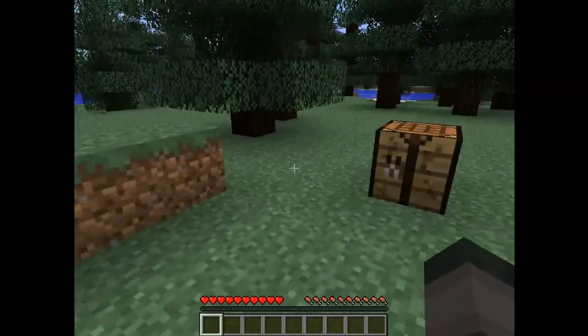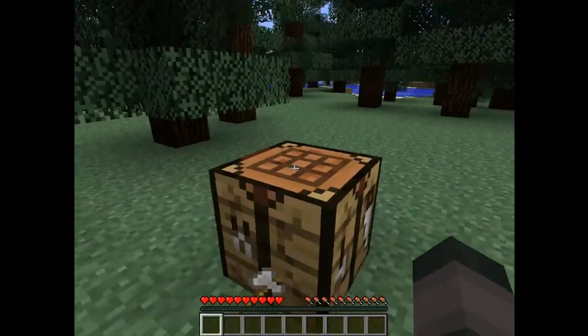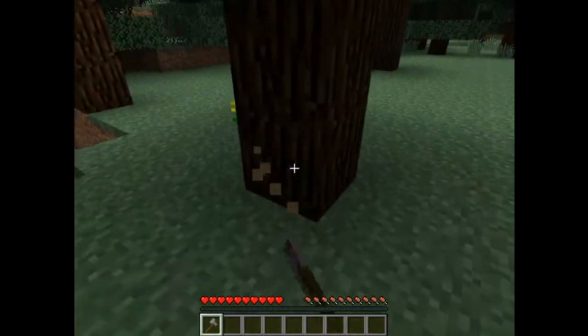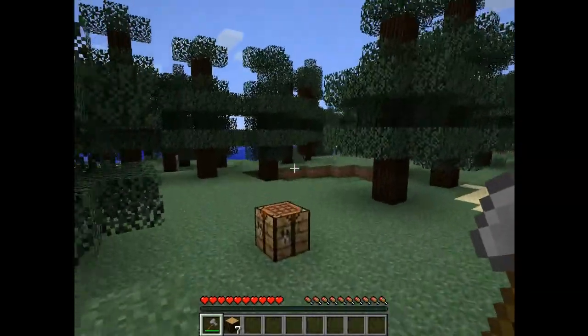Basically, for this mod all you gotta do is go to this crafting bench and make yourself an axe — I see this pretty axe right here. Then you find a big old nice tree like this, you go, and it all falls down. Yeah, pretty wood. Basically this mod is freaking...